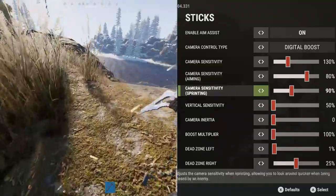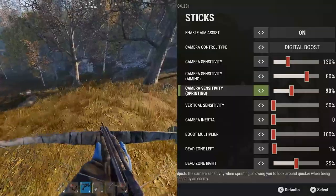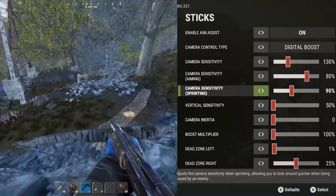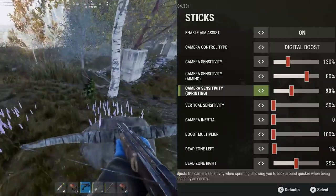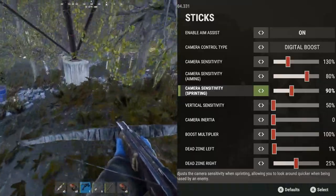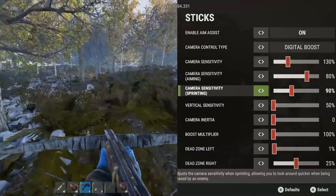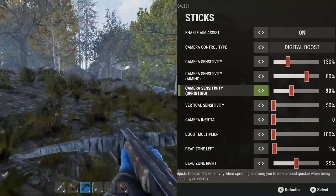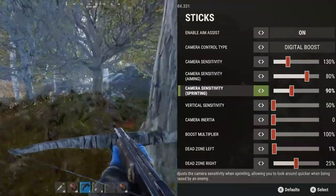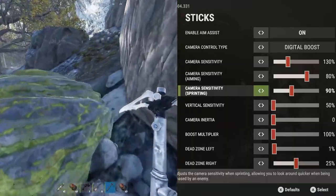I found the camera sensitivity for sprinting worked well at around 90%. Something to consider for having a high sprinting sensitivity is that it's not only used when you're being chased — looking left and right — but also if you're trying to run up a monument like Dome, a super high sprinting sensitivity makes you more likely to overshoot your movements and fall to your death. I'd be careful turning this higher than you need; 90% is a pretty nice middle ground.